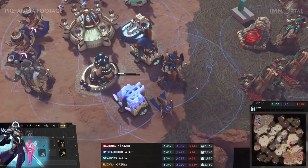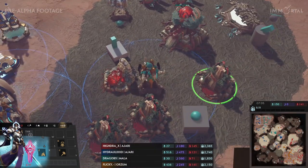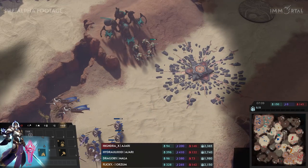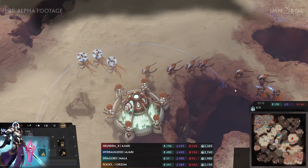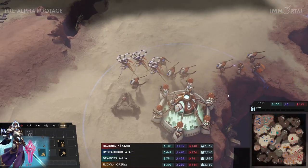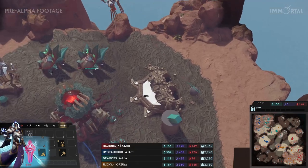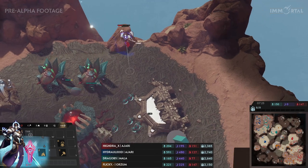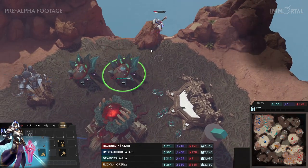The game is slowing down a bit. Both sides are expanding and they did their initial harass with the Warden. The Warden is getting ready to go back in at the top. Hydraulics and Drago are just going around. Flicky is going for Absolvers with Zephyrs. Zephyrs have a really fun windstep ability which allows them to teleport close to their opponents, dodge, and reposition — a very fun ability. The Ravebow can attack the Warden but wants to be careful, going to the Bastion to be safe.